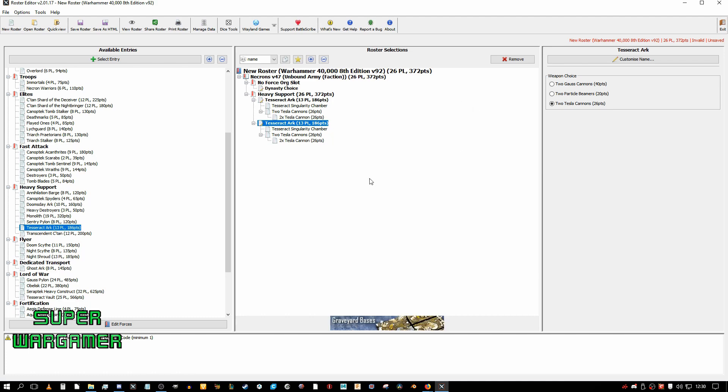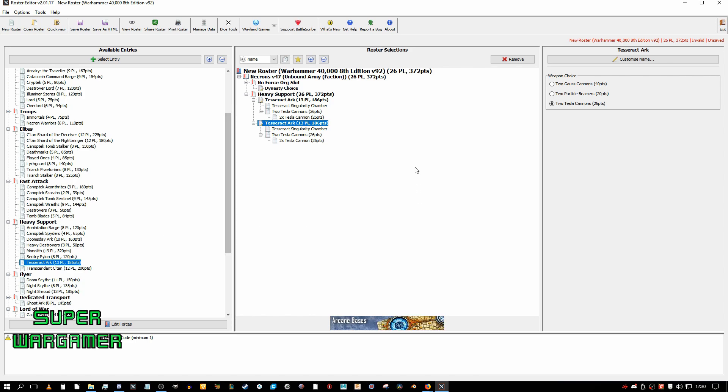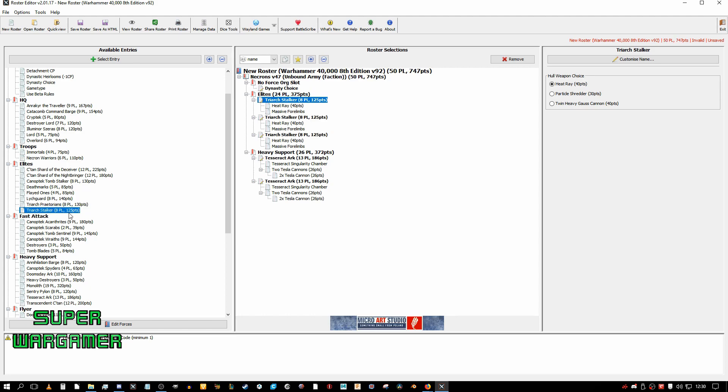I'll bring my Immortals back if I take them, so I take these for anti-charge. I want more anti-tank firepower because Strength 8 is not good enough, but I don't want to spend the extra points on Doomsday Arcs because those are expensive. So I'll just take three Stalkers, all with Heavy Gauss Cannons for that Strength 9 gun. These guys will sit back on the objectives, be guarded, and then turn two or three go out and get me objectives.